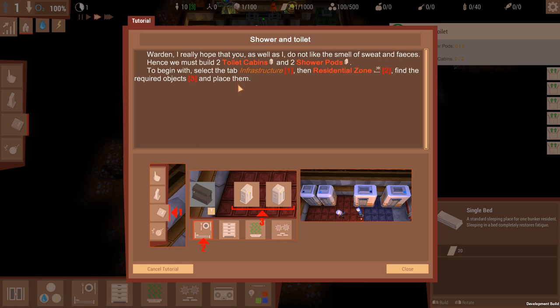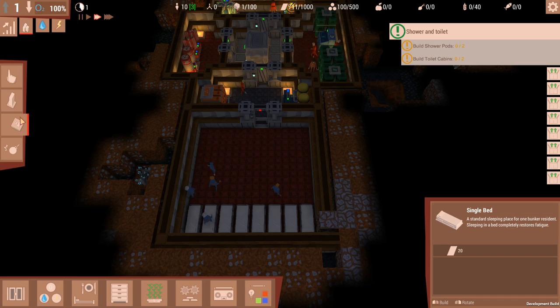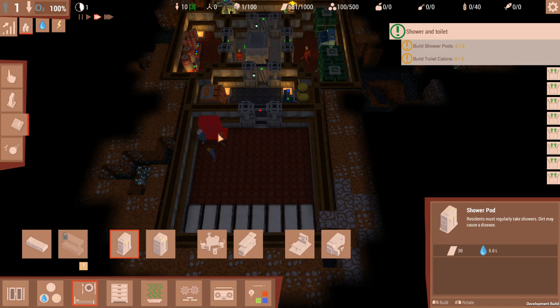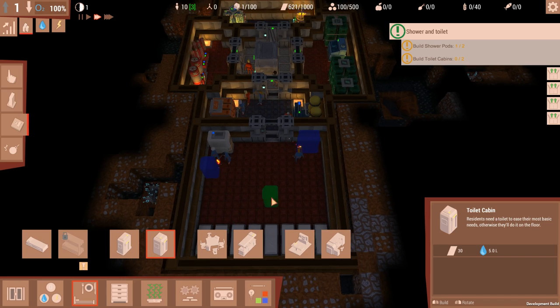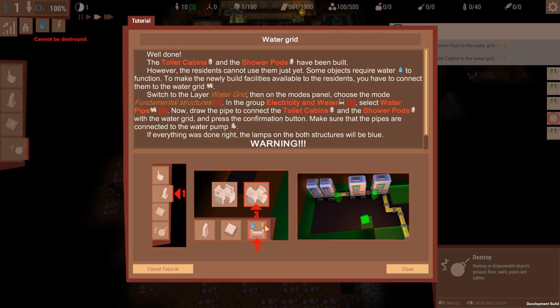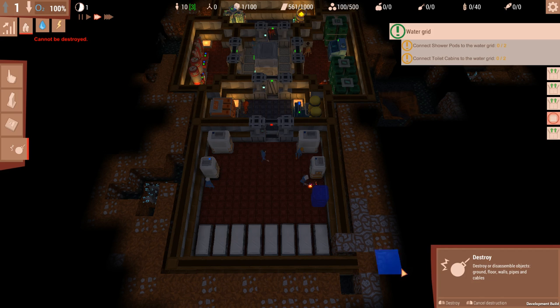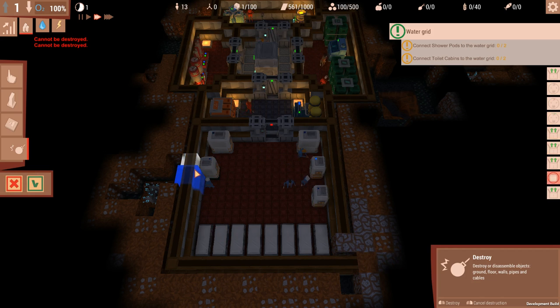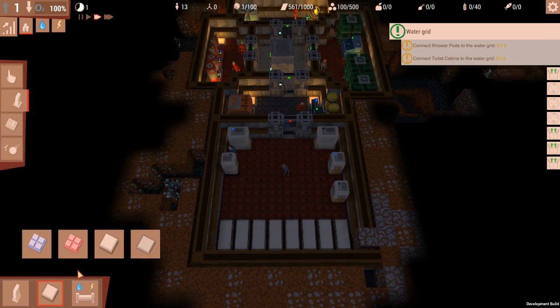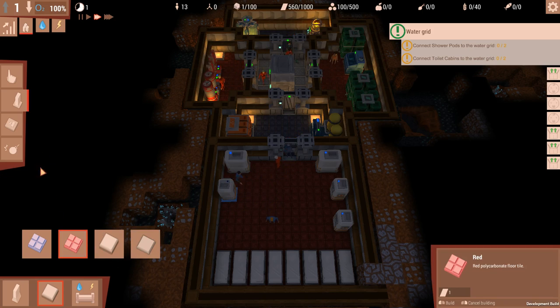So now I should build two toilet cabinets and two shower pods - basically the exact same way. Residential zone, shower pod. And toilet cabins. Now I need to connect everything up to the water grid.